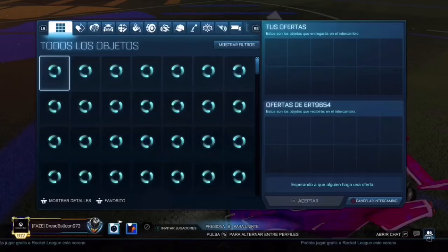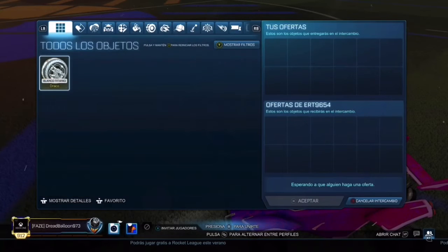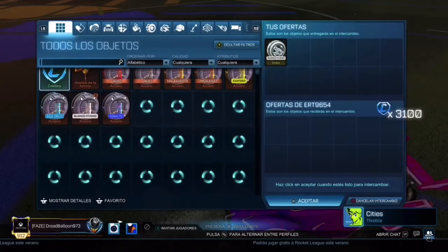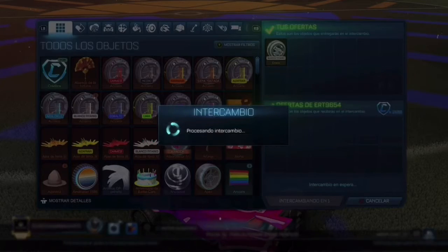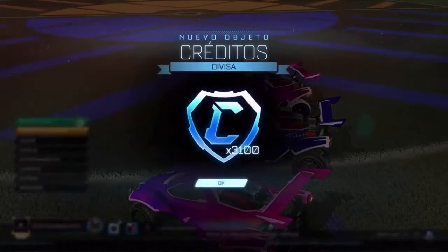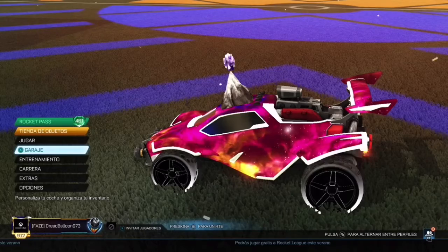Hi guys, we're back and someone is offering a high price for Draco. Low price is 2.9, high price is 3.1 — this guy's offering me 3.1, happy days. So let's just do this trade quickly. 3.1 — that's a good trade and I'm gonna have 5.2k credits. Happy days, that's a good trade.